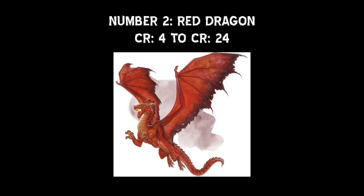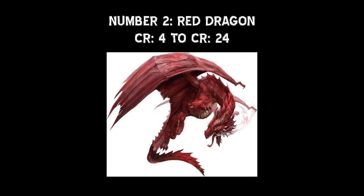Coming in at number 2, we have Red Dragons. Of all the dragons, I really had to go with the fire-breathing monster that is the Red Dragon. Even when these are just Wyrmlings, they're imposing and powerful — their breath weapon can easily knock out the unprepared. At the apex is the Ancient Red Dragon, a CR 24 Gargantuan Dragon with strength to match. While Red Dragons can range from CR 4 to CR 24, every version is a powerful foe that will definitely leave a lasting impression on the party if sent after them at an appropriate level. You don't want to overpower the party, but you also don't want the Red Dragon to be a pushover.